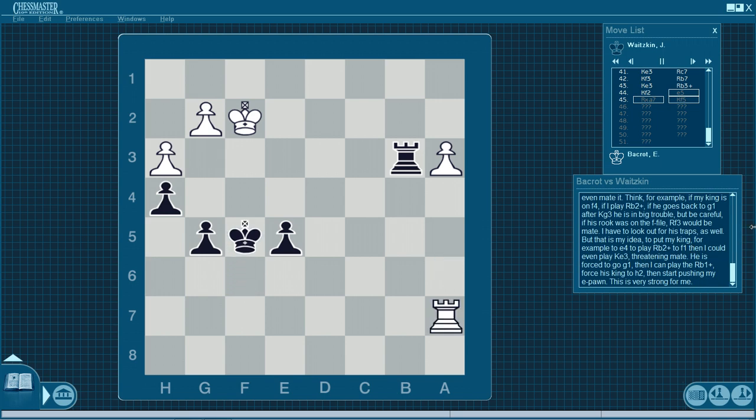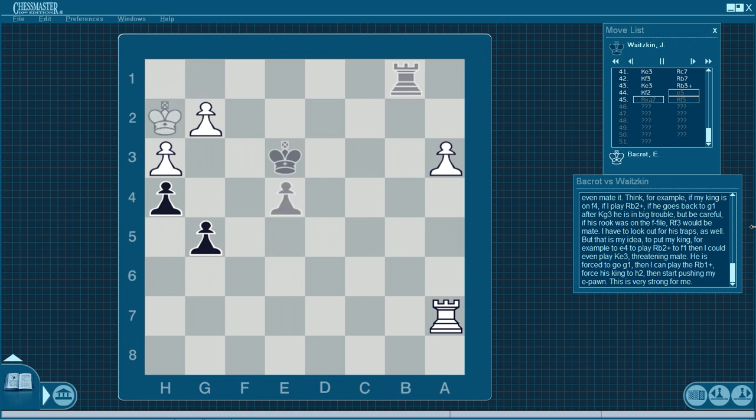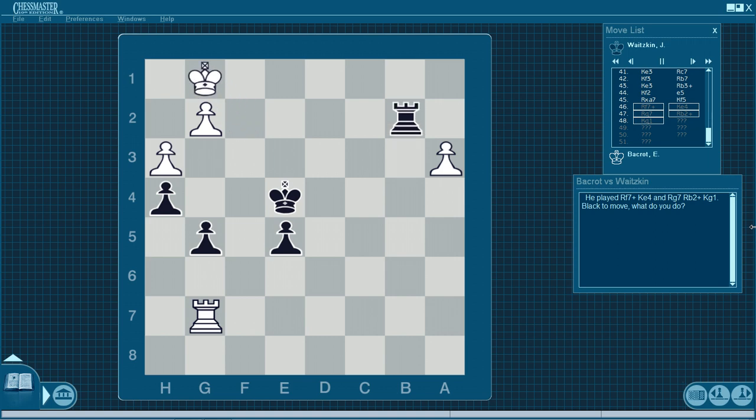After e5, Rook takes a7, King f5. My idea is to first drive his king back to the first rank, then push my king to e3 or g3 and start moving with my e pawn — I can even mate him. For example, if my king is on f4, I play Rook b2 check; if he goes to g1, after King g3, he's in big trouble. But if his rook is on the f-file, Rook f3 would be mate — I've got to watch for traps as well. To put my king to e4, play Rook b2 to f1, then King e3, threatening mate. He's forced to g1, then Rook b1 check forces King h2, then I start pushing my e pawn. He played Rook f7 check, King e4, and Rook g7. Rook b2 check, King g1. Black to move — what do you do?